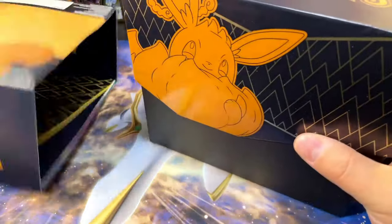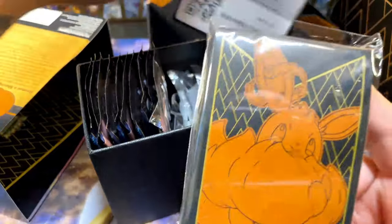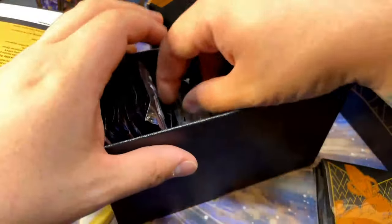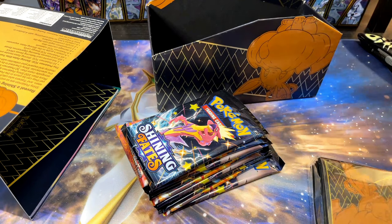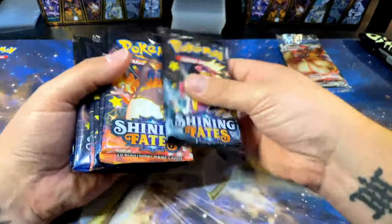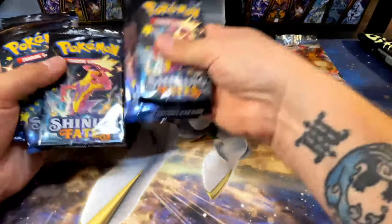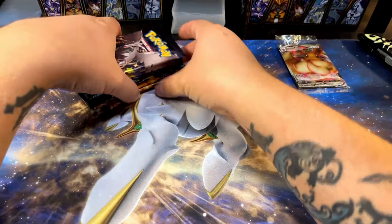Here we go — I've actually opened quite a few of these elite trainer boxes at this point, I'd say three or four. Here are my card sleeves, the ever-famous Eevee promo. I really like the promo out of this ETB. And here are all my packs — one, two, three, four, five, six, seven, eight, nine, ten. I'm gonna keep doing what I've been doing with Shining Fates: leave the Charizard packs for last, then Dragapult, then the Toxtricity packs, then the Corvinite.